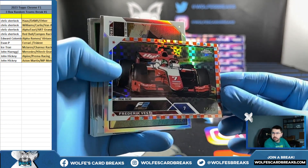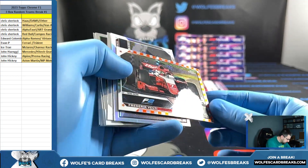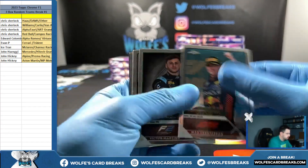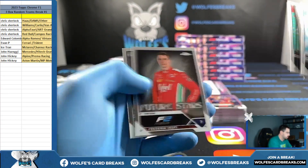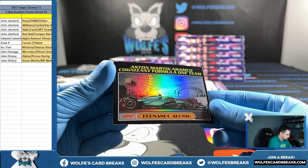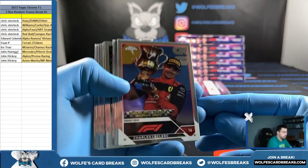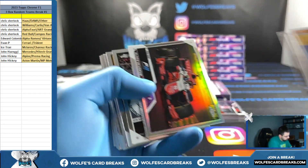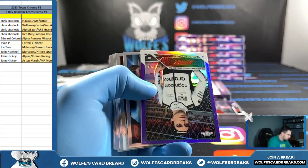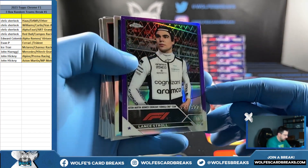F2 card going out - John Hickey, 16 out of 25. Sergio Perez. We're learning here - trying to learn. Lance Stroll /399 Aston Martin.